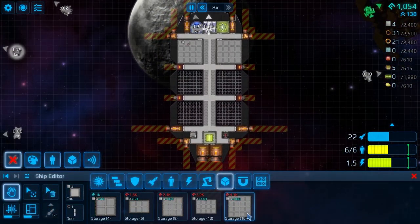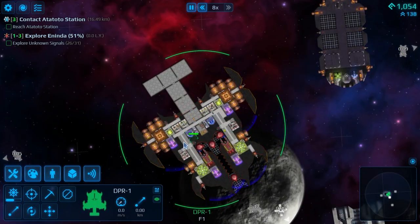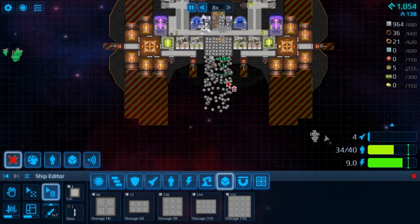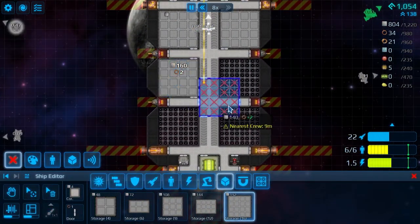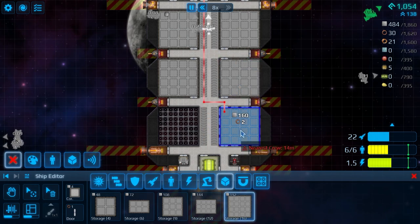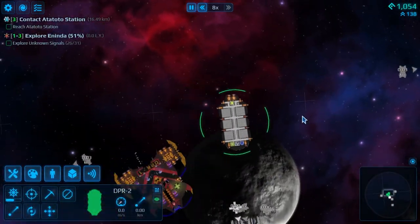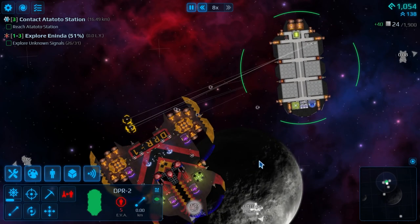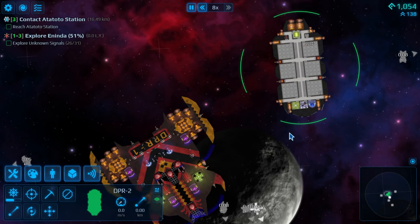Marvelous — we've got our freighter. Now, to add new components we'll simply need plates, so we can go back to the graveyard to get those. Let me get rid of all this nonsense on the back of the ship — on the plus side, that means we can immediately add a couple of point defense systems. And with a couple added to the back as well, our freighter is fully equipped. It doesn't have much crew to grab items, but we do have a couple of people on board. I think six crew is fine for now.